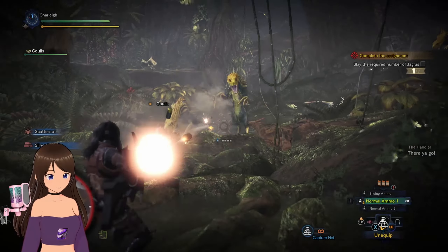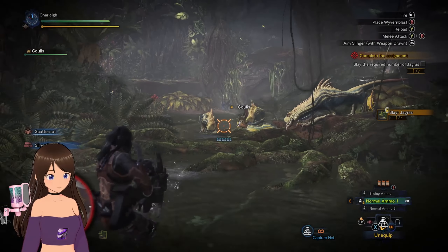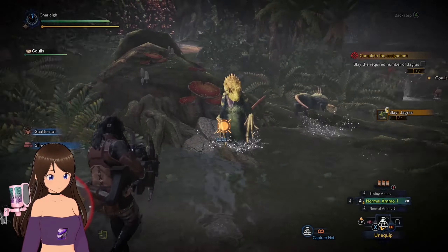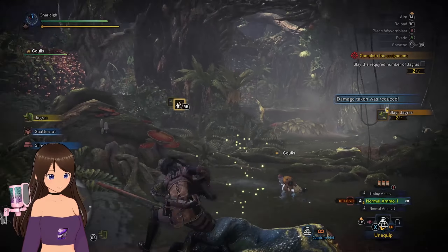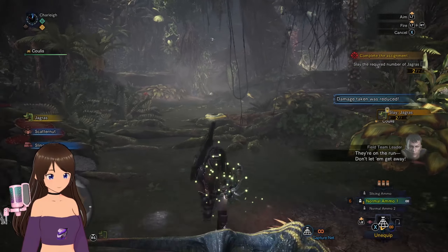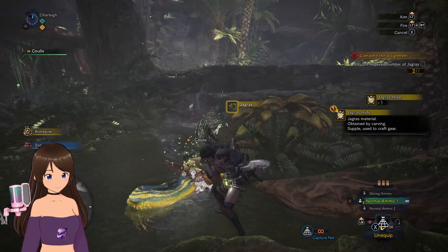So this is gonna be the weird part. Oh hey — fire reloads in this game! That's new. In the old games your character would just stand there and shake the gun. You had to push the top button to reload — I think that's Y, or X if you're on Nintendo.